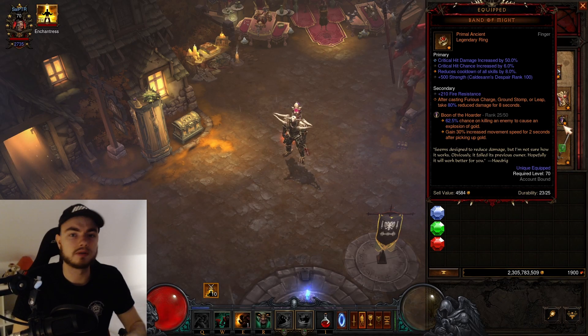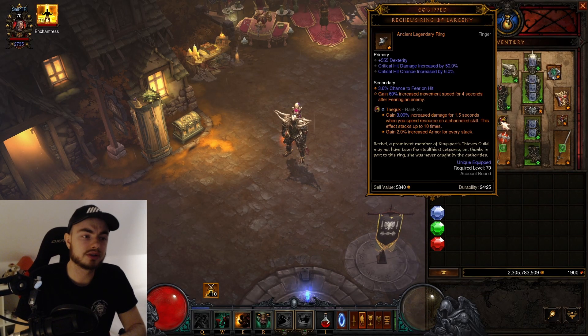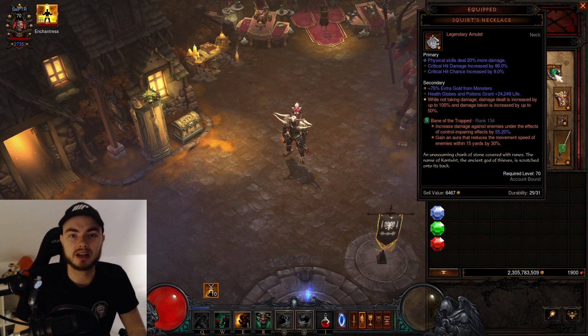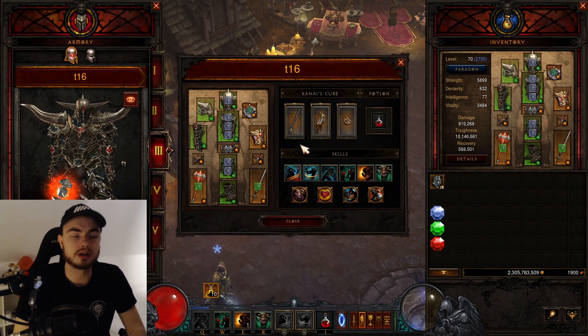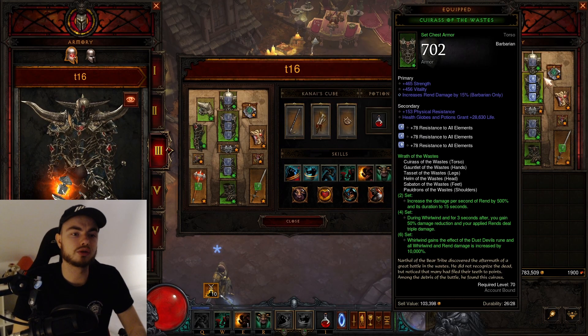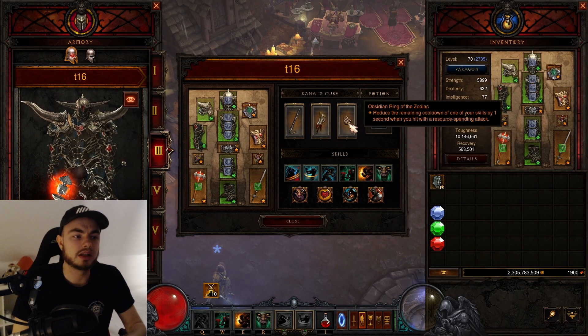For legendary gems you want Boon of the Horde for gold and movement speed — from this gold you get damage and toughness while spinning with Whirlwind. Then Bane of the Trapped for a massive damage increase. For the cube use In-Geom so you can use all your spells more often and charge around to find elites. Then Aquila Cuirass for a big shield — this applies to Squirt's Necklace so you have full uptime of Squirt's because of these gloves. For the jewelry cube slot use Convention of Elements with the Obsidian Ring of the Zodiac for even more cooldown reduction so you have full uptime of your Wrath.